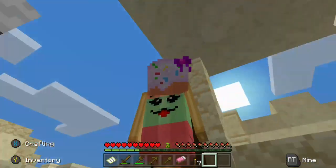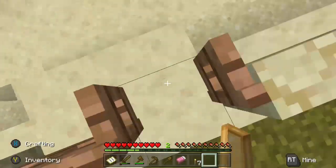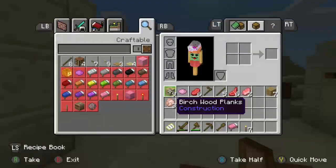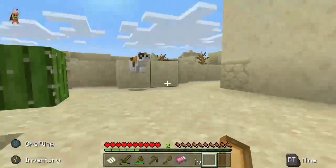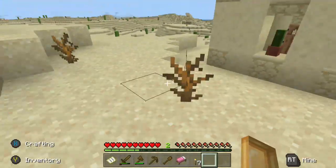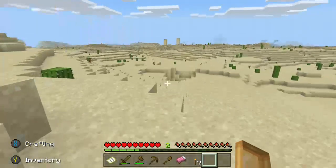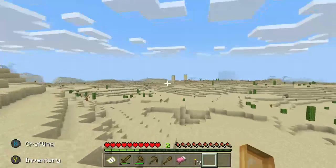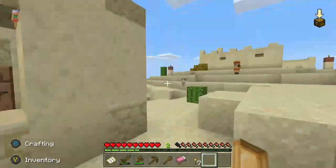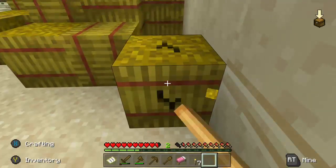This is amazing. I want to get some sticks just in case. I might need these dead bushes. There's another desert village — wow! I need this, ow, cactus.